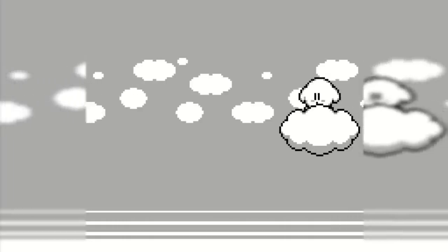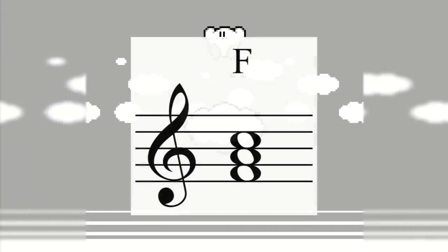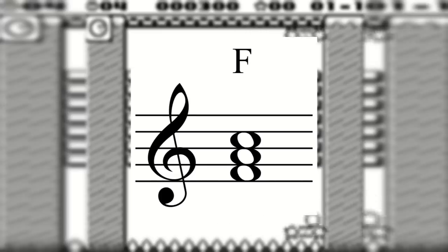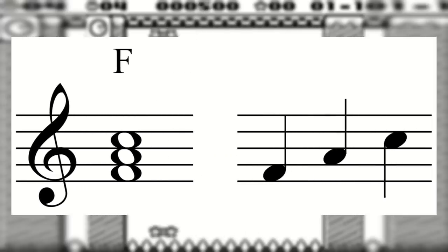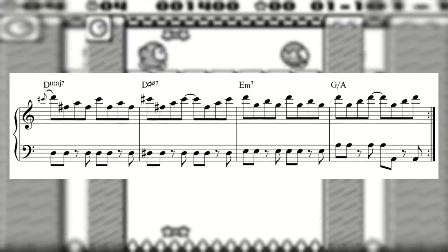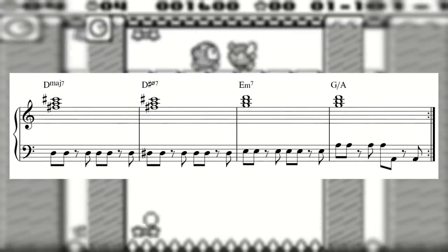How could a melody possibly sound like a chord? Well, let's look at it this way. A chord is a collection of three or more notes. If you play these notes all at once, it's a chord. If you play them one after the other instead, it's called an arpeggio, or a broken chord. The only difference between an arpeggio and a melody is putting it into a rhythm and a musical context. The map screen theme from Kirby's Block Ball uses a melody made entirely of triads broken up in a rhythmic way.